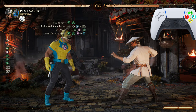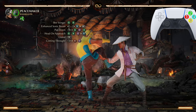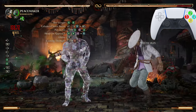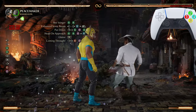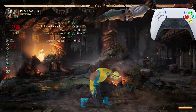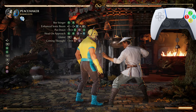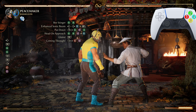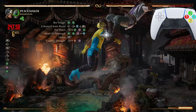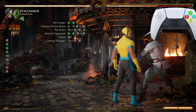After that first Glaive Toss we want to hit them with Coming Through — the forward 4-1. Now let's go from Head On Approach. As you guys notice, you will have time even after doing the Put Down.